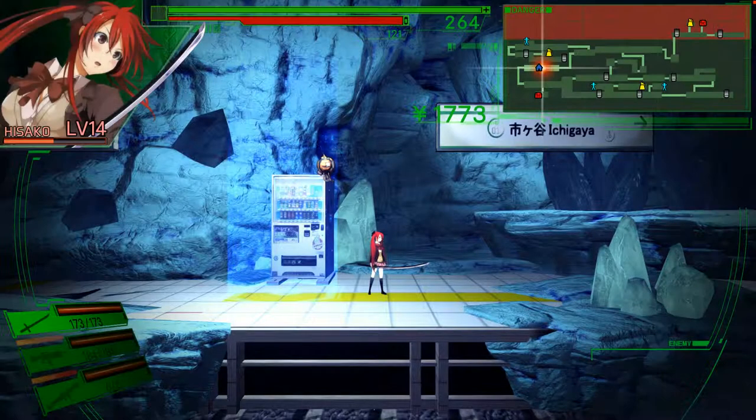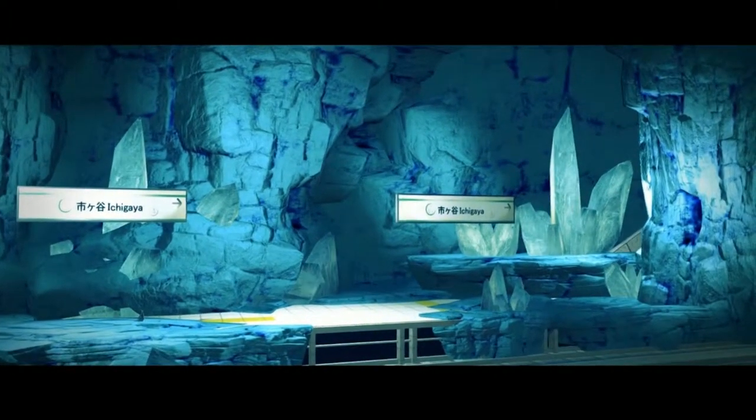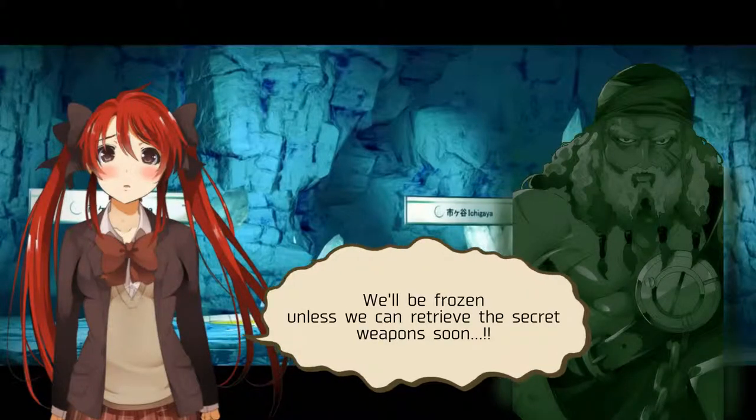Is it all ice? Yeah, it's gone. The ventilation system in the underground is broken and went wild. It's all frozen. Unless we can retrieve the secret weapon soon, it's going to stay that way.